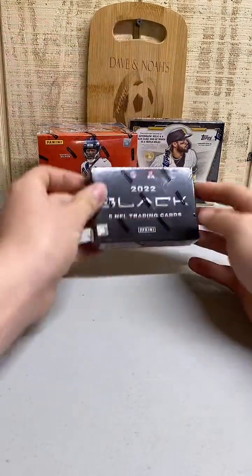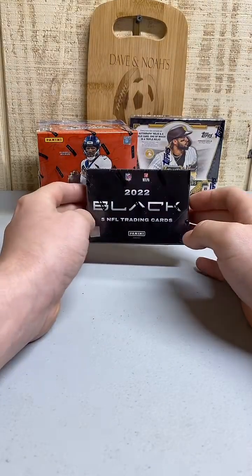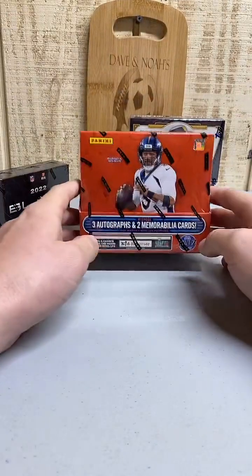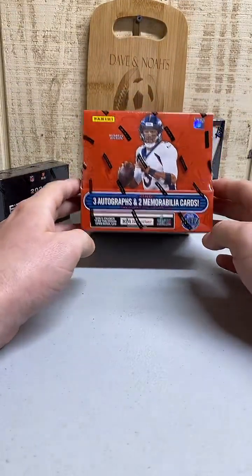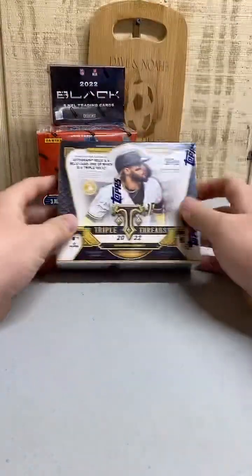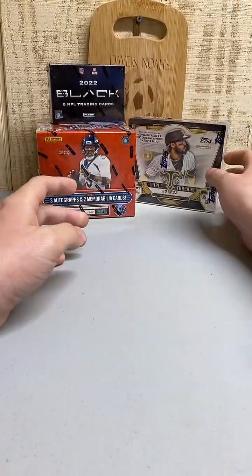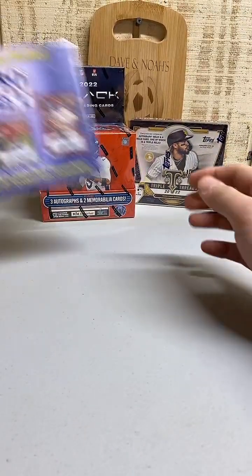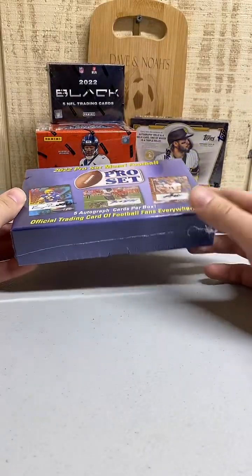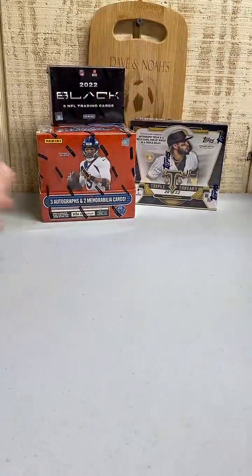Hello everybody, today we're starting off with a random team break with 2022 Panini Black NFL hobby box, then we're going to the pick your team 2022 Absolute Football hobby box with three autographs and two memorabilia cards, and then we'll end it off tonight with a random team break of the Topps Triple Threads. Don't forget to check out our other breaks on eBay - we have a break up for 2022 Pro Set Metal Football, a new product that just came out, so that's a cheap break.